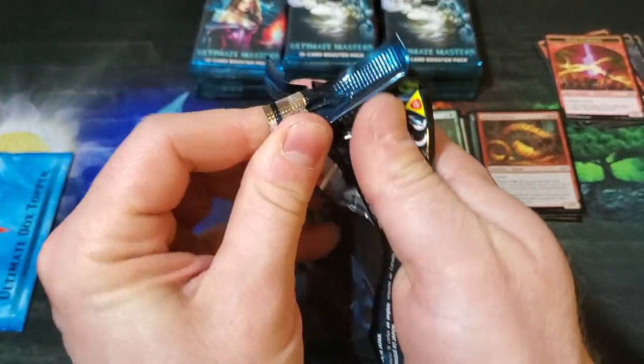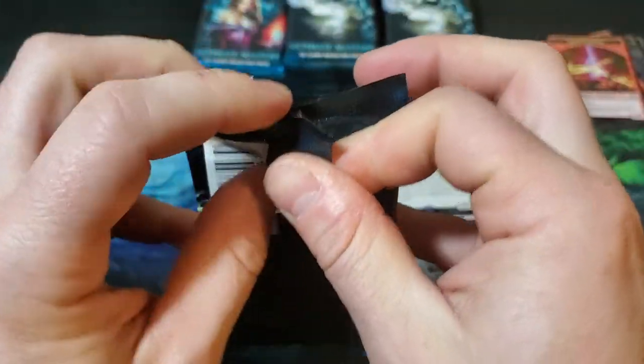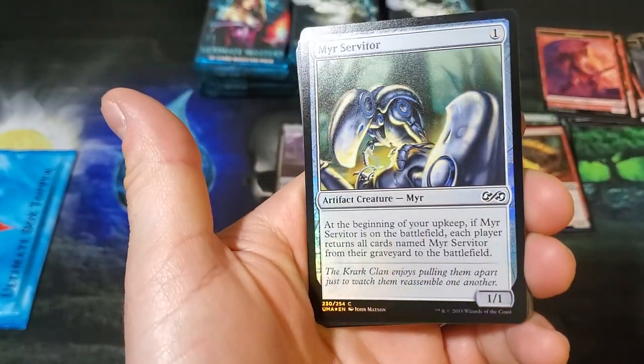We haven't hit any mythic rares yet, so I'm interested to see what we're gonna pull out of the mythic slots. There are definitely some juicy mythics in this set, so it'll be pretty exciting. Mirror Servitor — very cool, wow, that is a beautiful foil. That is beautiful.